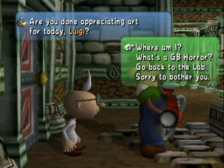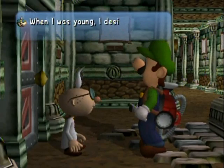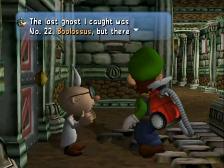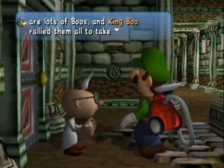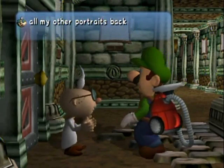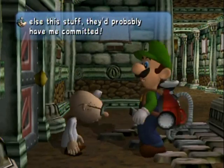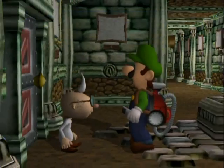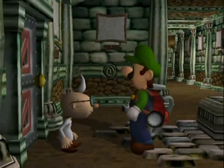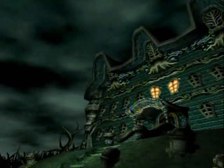After examining the angel statue you can leave. E. Gadd says there are 21 paintings, but there are actually 23 portrait ghosts you can get — so you get more than what's in his gallery. He tells a story about how everyone would think he's crazy, and honestly if he told it to me I wouldn't believe him either. The Game Boy Horror also gives you a map, which I'll show when we get to the mansion. Here we go — second visit.